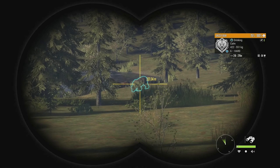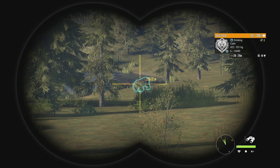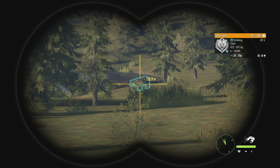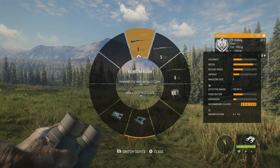Let's get this hunt started with a level 6 grizzly bear, 60 to 64 for his estimate. He's about 210 to 270 meters out according to the binoculars — about 232. He also has a level 1 female with him, 46 to 50.